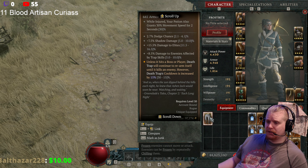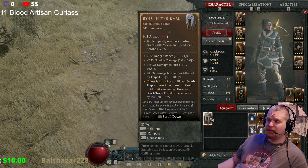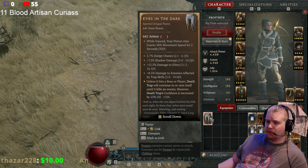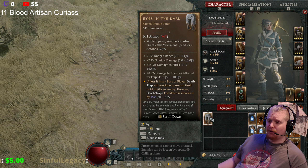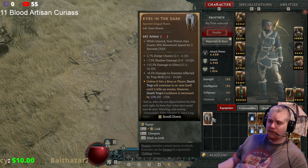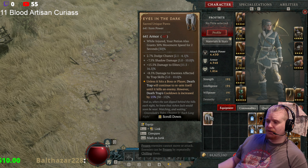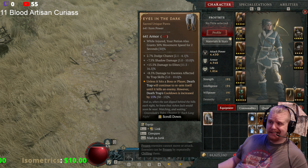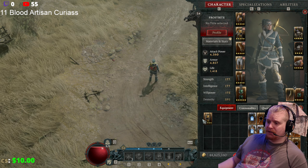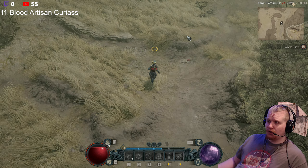The stats also include 8.5% damage to enemies affected by trap skills. The most important effect on these pants is: unless it hits a boss or player, death trap will continue to rearm itself until it kills all enemies. However, death trap's cooldown is increased by 15%, which is currently the cap — it rolls between 30 and 15, so you want the lower number because it increases the cooldown less.